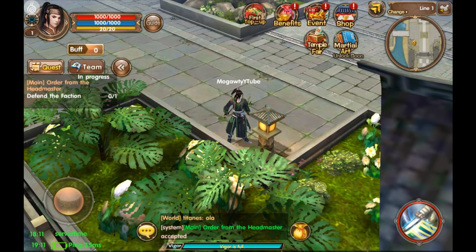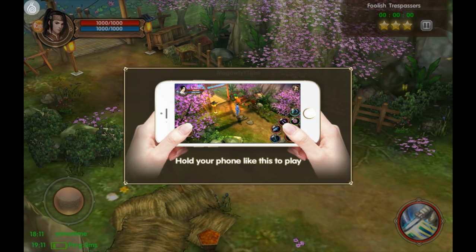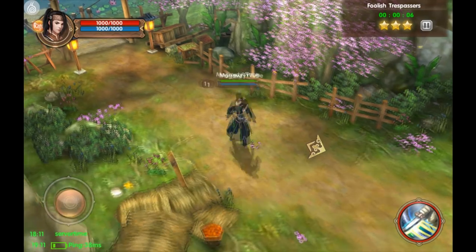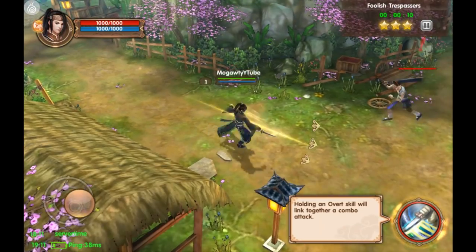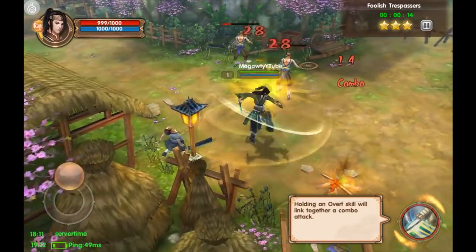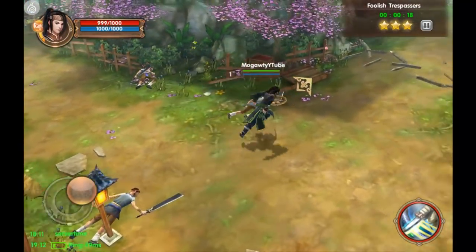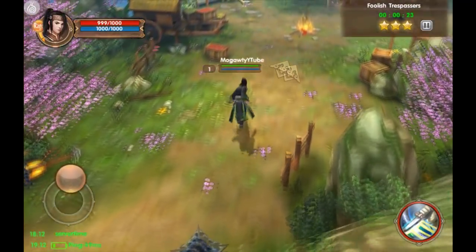It looks like we're going into a story quest, so I guess this would be considered quest mode. I'm playing on a tablet so the 'hold your phone' prompt doesn't really work for me. The virtual joystick is familiar from Taichi Panda, and the attack button down there is also quite familiar. As we go through the tutorial we'll probably get other skills and stuff.